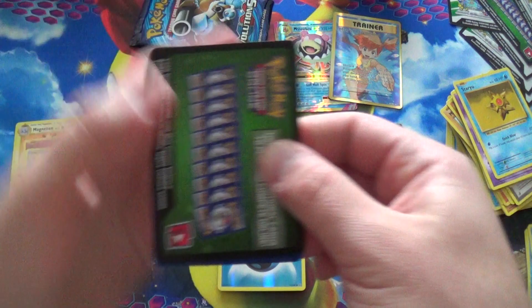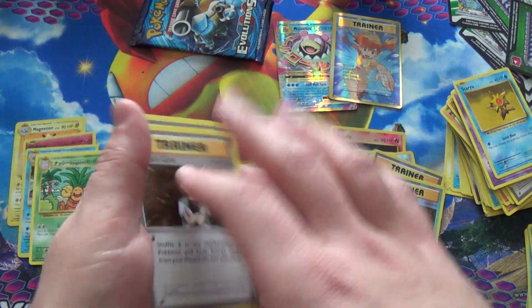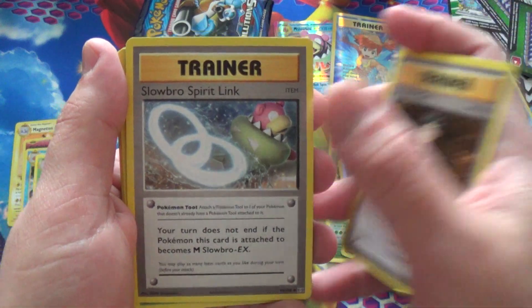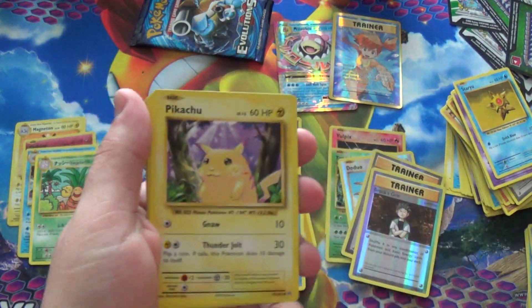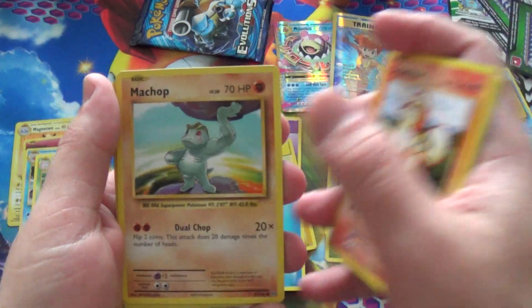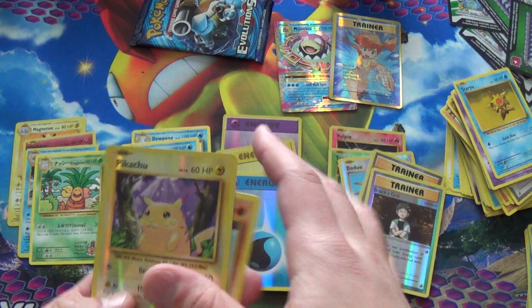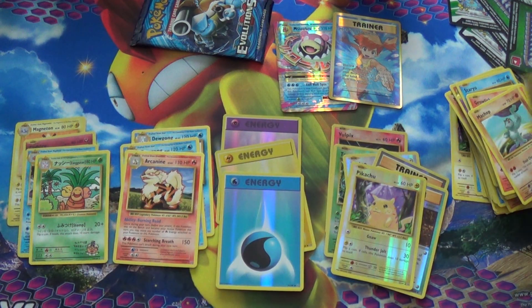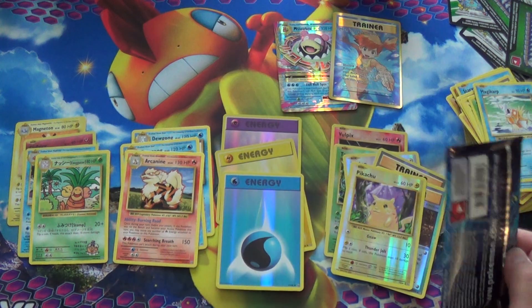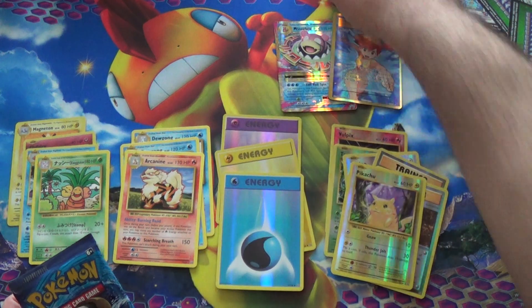Another white card? Nope. But we can obviously see Blastoise had all the value. Three at the front: Brock's Grit, Slowbro Spirit Link, Kakuna, Charmander, Psychic Energy, Pikachu, Growlithe, Machop. Reverse Pikachu — that's neat. And an Arcanine. Not worth anything, but I like Arcanine. The Reverse Pikachu is kind of cool too — can't complain about that.